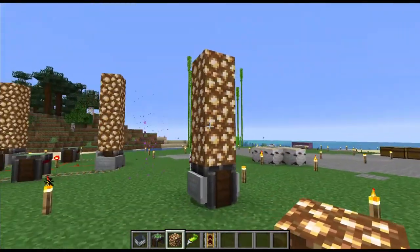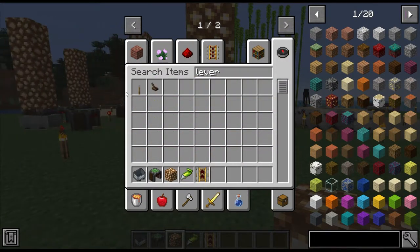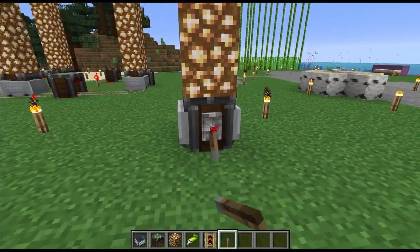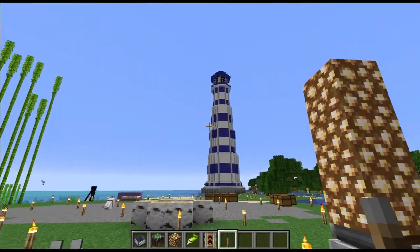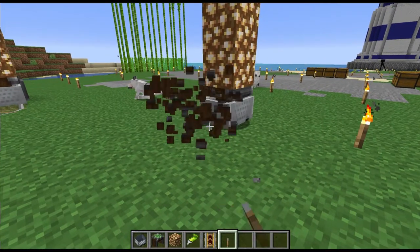Once you're done assembling and deciding how high it's going to be, you just take a lever or any redstone contraption, place it on the side of the cart assembler, flick the lever, and it spits it out. Working lighthouses — I thought they were going to be a lot more complicated, but the Create mod really does make it easy.